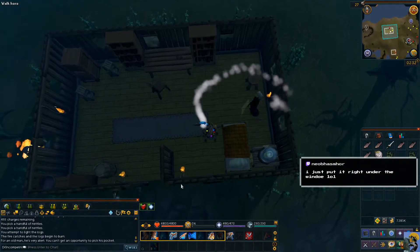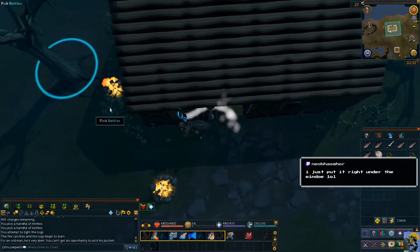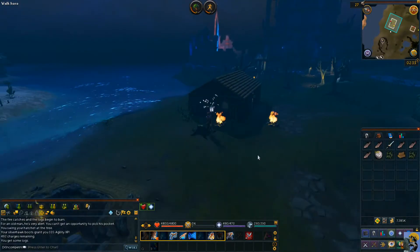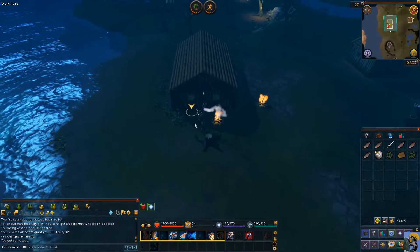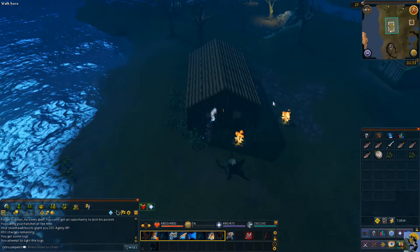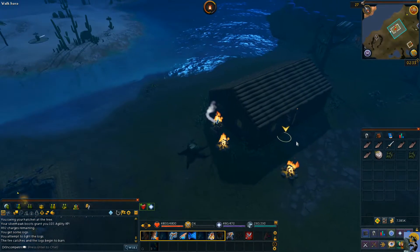Fine, you want me to put it on a different location? I can do that. Chop it down. Let's go right up to this window, all the way up to it, and then just light the logs and see if this is the spot. Let's see if this works.